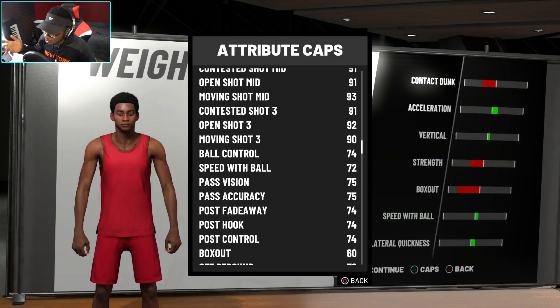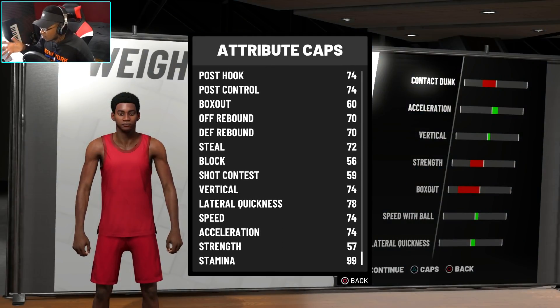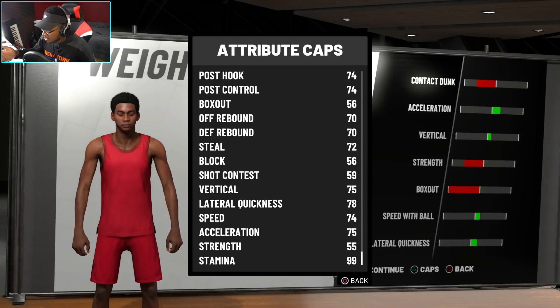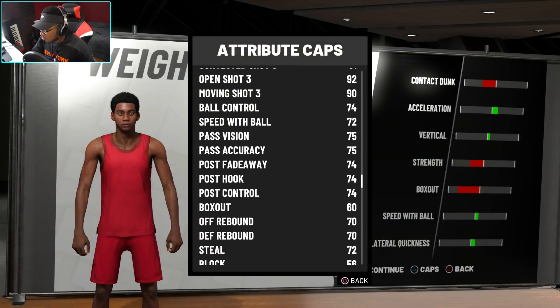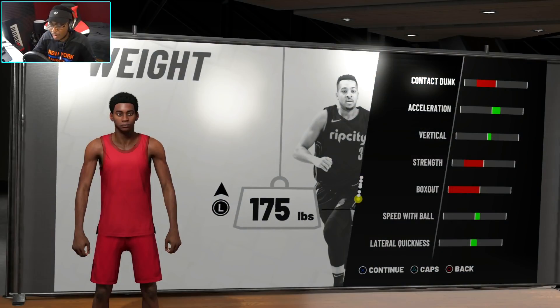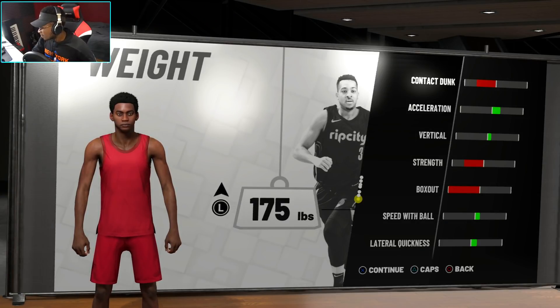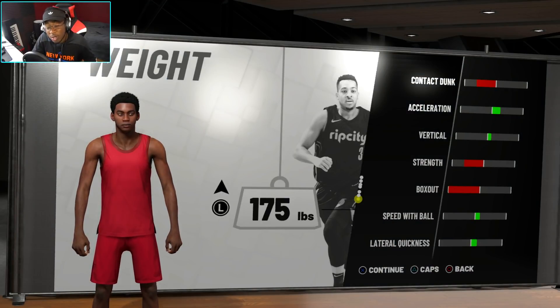I'm probably keeping it at 184 since speed with ball usually doesn't drop any further there. But I'm also looking at acceleration — right now it's 74, and if I change it to 175 pounds my acceleration goes to 75. So I might go 175. I get a little extra lateral quickness too. Even though I lose strength and contact dunking and box out, he has one purpose on the court: shoot three pointers.